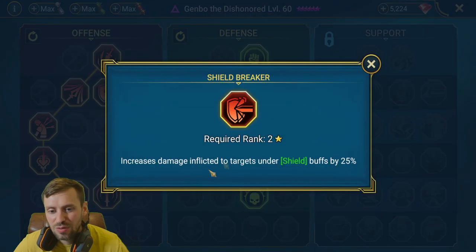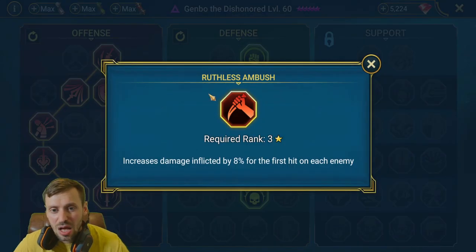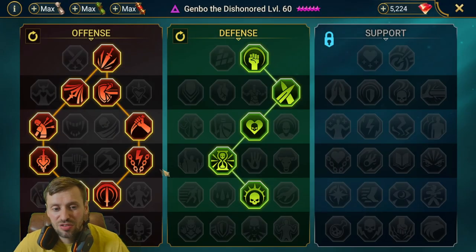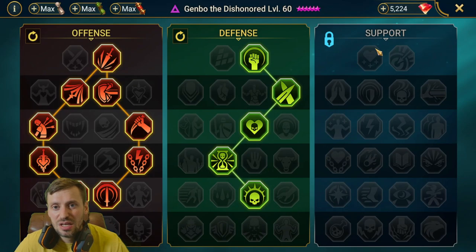On the right side of masteries: anyone with shields gets those stripped and we do 20-25% more damage to them. Ruthless Ambush gives 8% extra damage on the first hit. Opportunist means if enemies have stuns, sleep, or fears on them we do 12% extra damage. Blood Shield means any kills will put a shield on ourselves for a bit of extra survivability. Now let's hop into the arena and spoon some noobs.